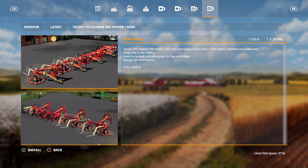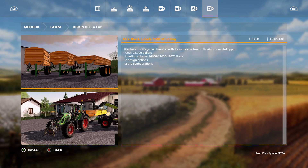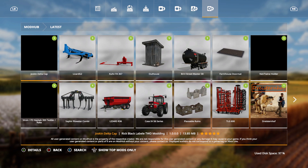Last but not least, the Joskin Delta Cap by Rick Black, Labelle TWD Modding — thanks to them for bringing this to console. This trailer of the Joskin brand is a flexible power tipper with superstructures. Cost is 25,000 euros, loading volume options of 14,600, 17,000, and 19,870 liters, two design options and two tire configurations. That's it for today's new mods and updates — stay tuned, there's more to come this week.